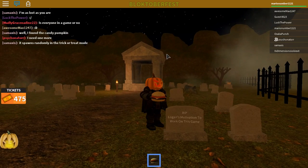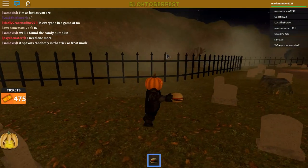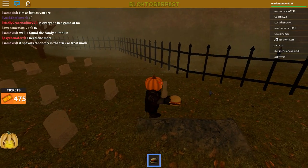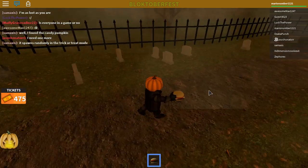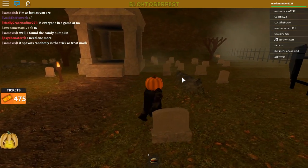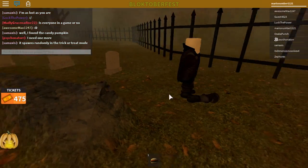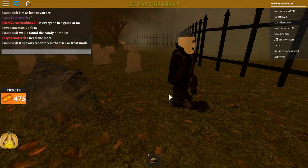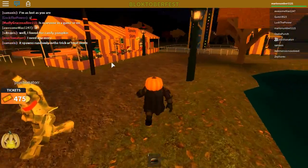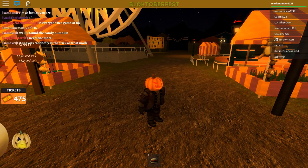Once you're in the graveyard, eventually as you're playing you'll see a flying ghost pumpkin go through the area. You'd have to wait for that — it only flies around a certain spot. We're not going to find it right now, so let's move on to the next pumpkin.